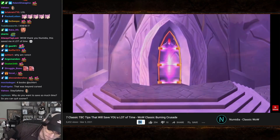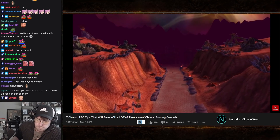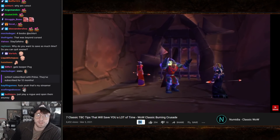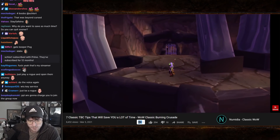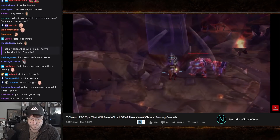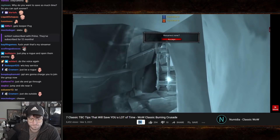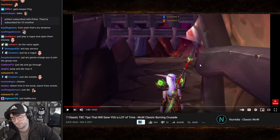Especially early on in the expansion, those gate keys will be very scarce and you're likely to find yourself in a group where no one has the key. There's a trick to bypass this: step near the gate and get yourself killed, either by aggroing a nearby mob or by mounting a flying mount and falling from a high altitude. Once dead, run back to your corpse, step through the gate as a ghost, then resurrect and click the lever on the other side.